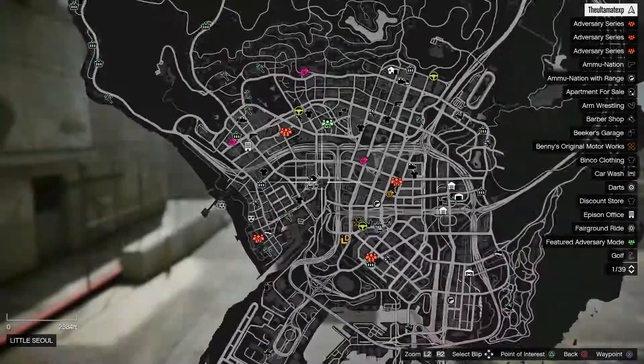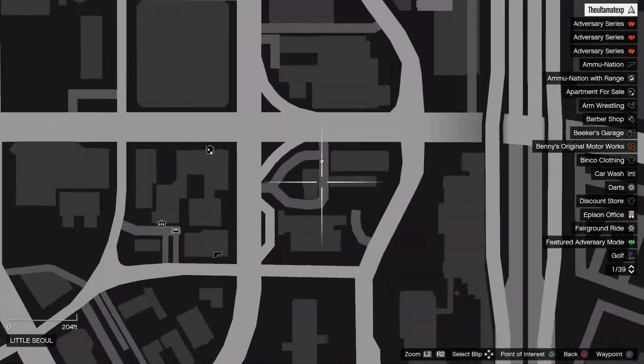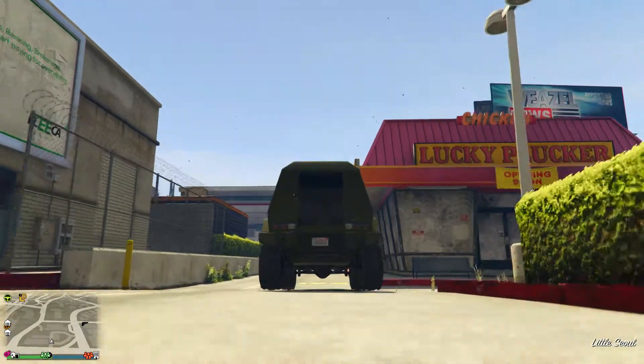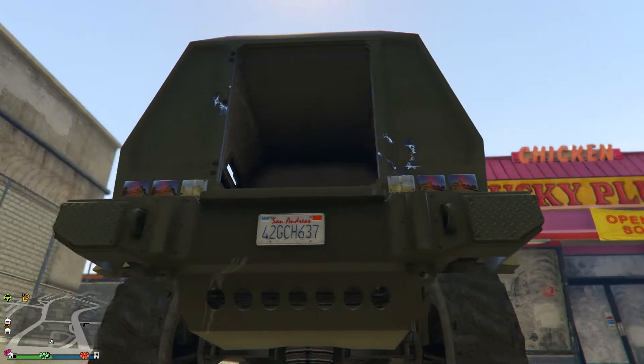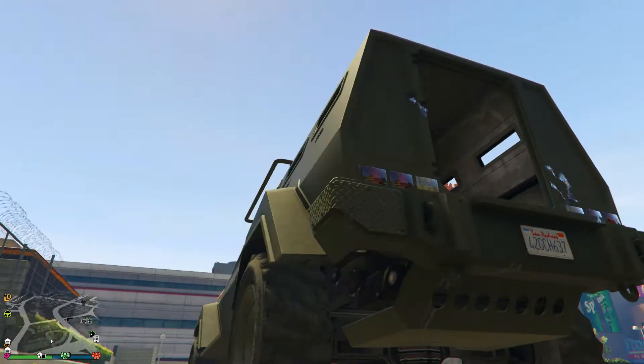This glitch is going to be taking place right here on the map and you are going to need an Insurgent to do this wall breach. Make sure you have an Insurgent and bring it right over here. The Insurgent you bring is going to have to have the back door removed. If you don't know how to remove it, I'll leave a link down in the description below where I made a video showing you how to actually remove the back door from an Insurgent.